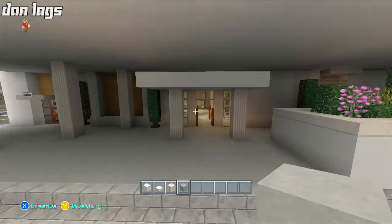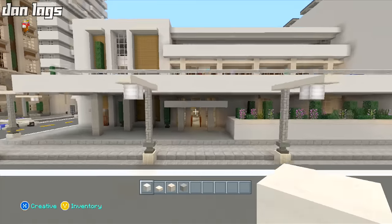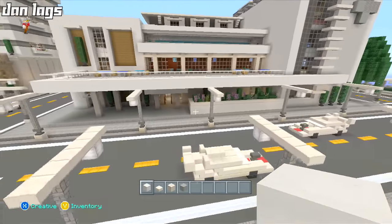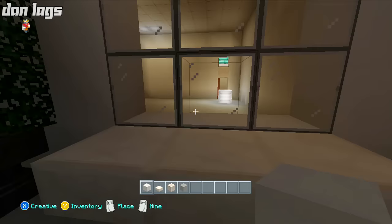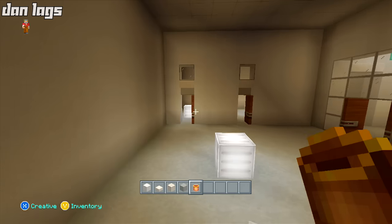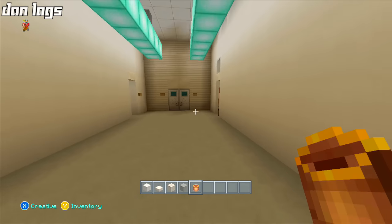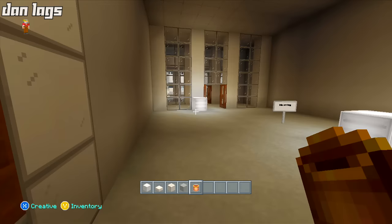Okay, getting back to the topic at hand — trying to build this hospital. I just built a ridiculously unsymmetrical front entrance here, but this is going to be the new front entrance. I moved over the flower bed — that's kind of what I wanted — just one big flower bed off to the side, and the windows are moved over. I can definitely work with that. This is going to be the waiting room, and then you walk through to go to your doctor's appointments. There'll be three doctor's offices total, plus the reception desk back room.